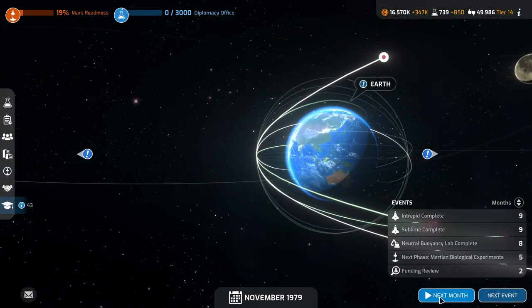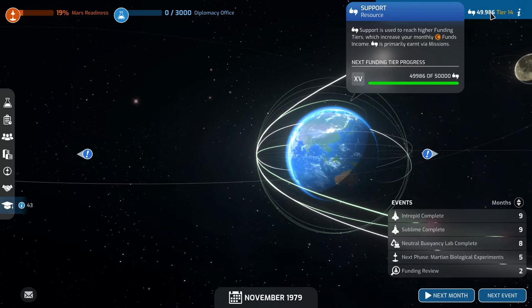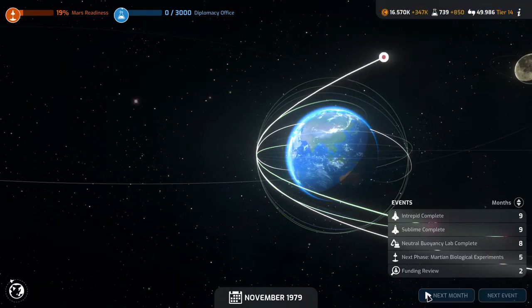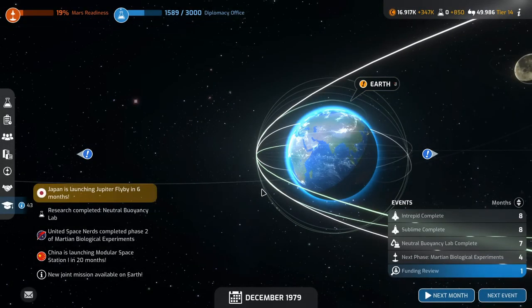We are just going to miss out on our funding — we need 14 support and we're not going to get it, that kind of sucks. Oh well. EVA repair successful — astronaut Rolf Rossi performed a courageous EVA to repair damage to Skylab. The repair was successful, preventing any loss in science output. 'It was worth the risk just for the view,' the astronaut later told mission control.